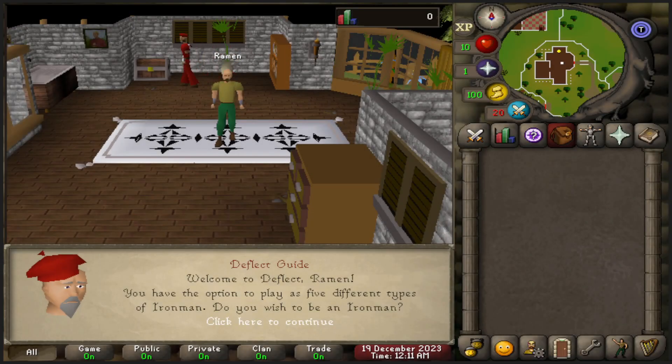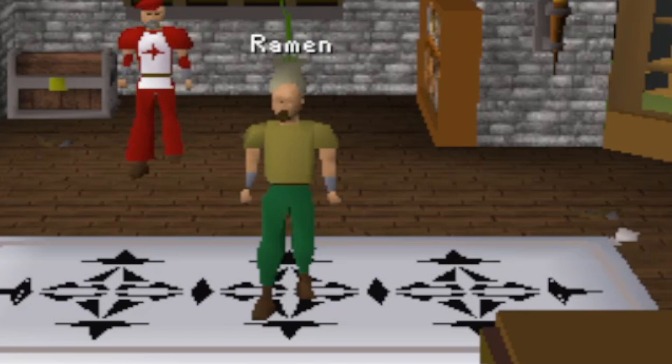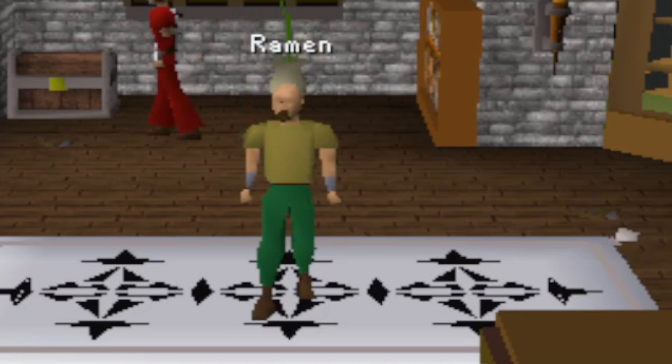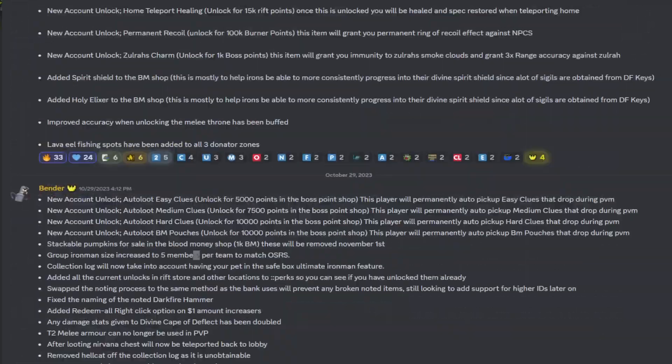Welcome back to another RSPS video. Today we're on a new server called Deflect RSPS. This server is super fun — it's a semi-custom server, so it plays just like Old School RuneScape but you progress into more custom gear and OP stuff they wouldn't add in normal RuneScape. It's not like those custom servers with mini guns; this one feels really smooth, almost like an alternate OSRS. They've done an outstanding job.